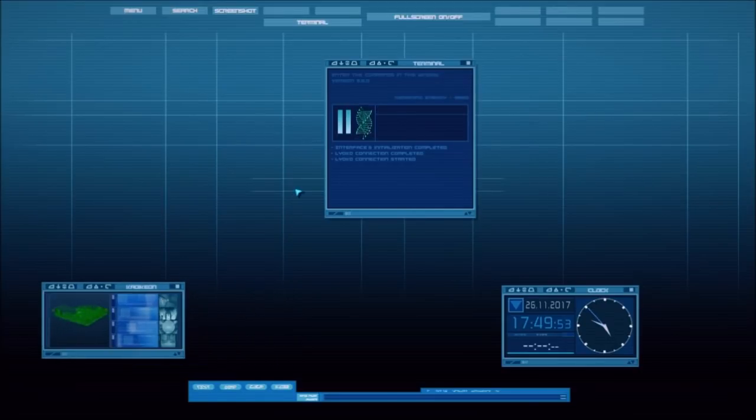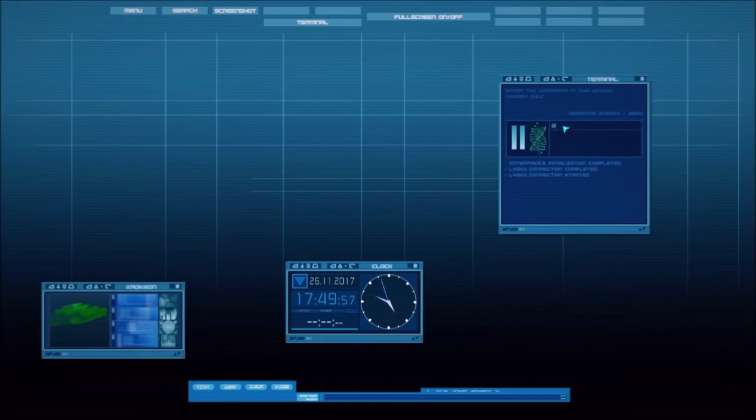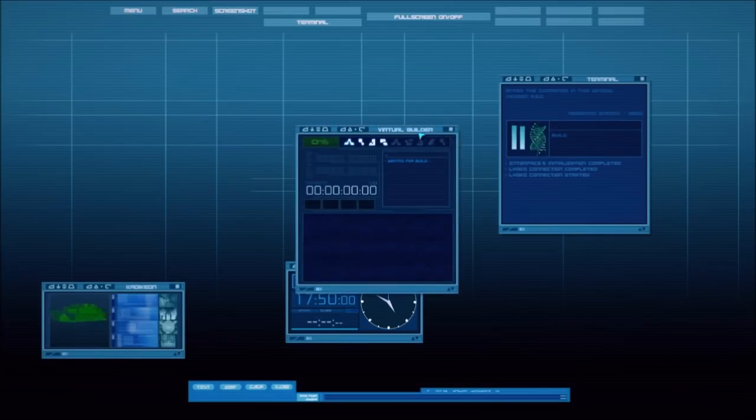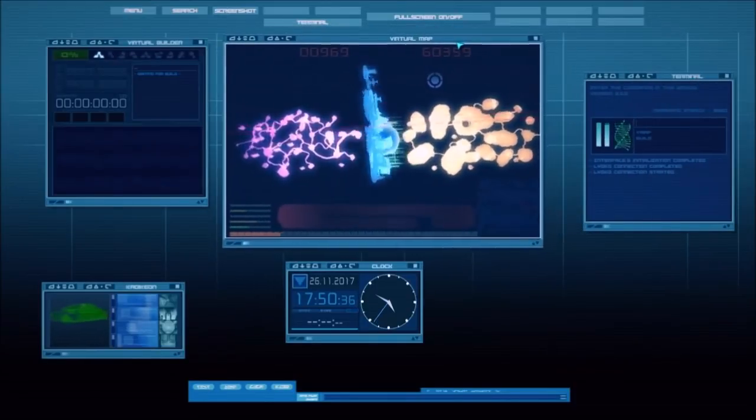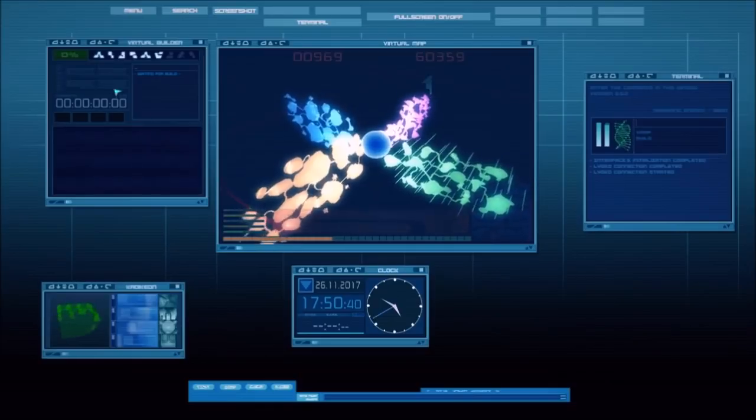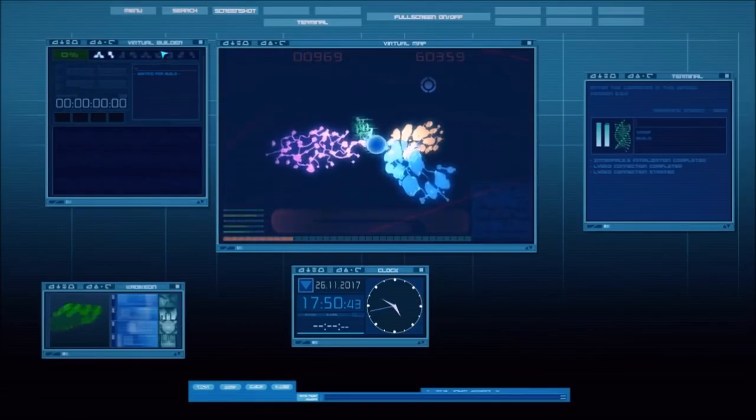The main new thing introduced into this version is the build command. The virtual builder right now only allows you to build sectors — I think it also allows something with vehicles and the Marabounta, but those aren't implemented yet. In any case, this will allow you to recreate sectors of Lyoko when they're lost, or if you don't start with Lyoko on startup, you'll have to rebuild Lyoko from scratch.